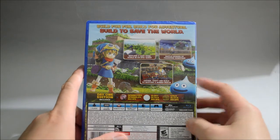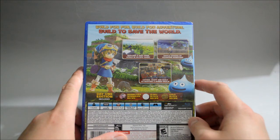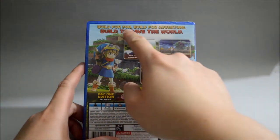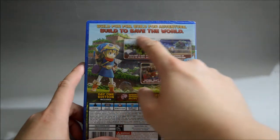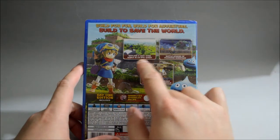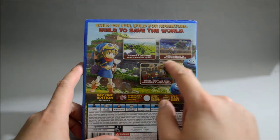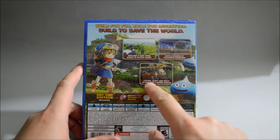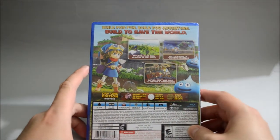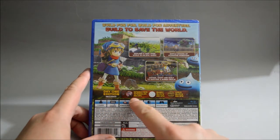Now let's check the back. On the back we see three gameplay pictures. This is kind of like Minecraft with some RPG and action elements. On the top it says 'Beautiful Adventure — Build to Save the World,' and here they say 'Explore a vast open world in an epic quest, battle hordes of fearsome monsters, gather, craft, and build to restore a realm.' And here it says Day One Edition includes: